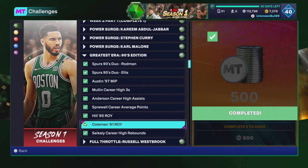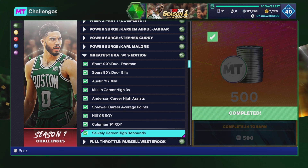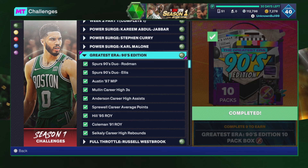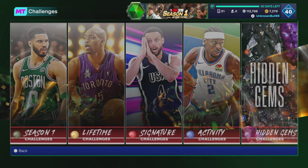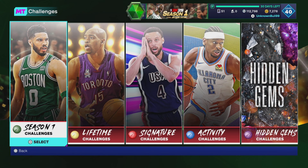Last one is 34 rebounds with centers — those are some pretty easy challenges. I got some of these done like double doubles during Domination and stuff. If you're playing the game you'll get the dunks. The only problem is these players are un-auctionable, so if I get something I don't want, I can't do anything with it. Make sure you check in every day because they've actually been keeping up with challenges.